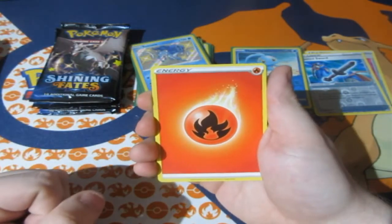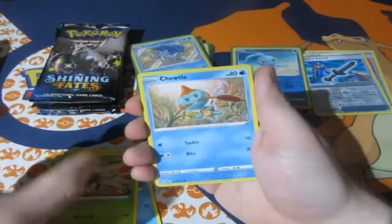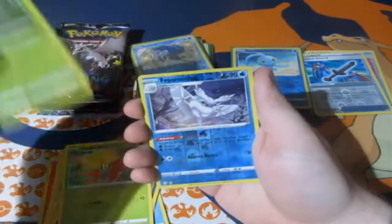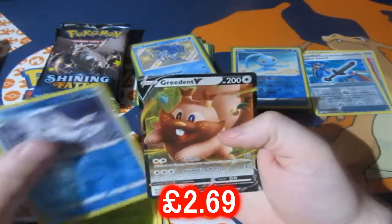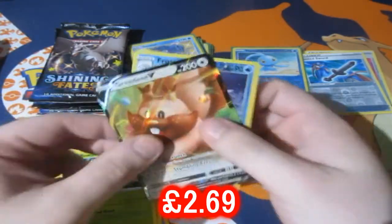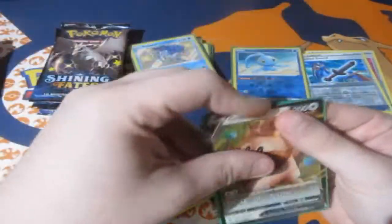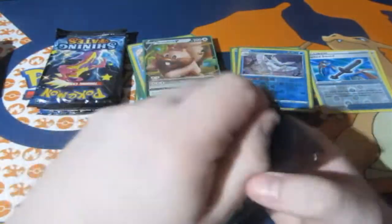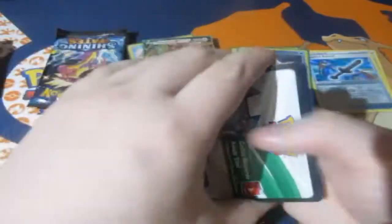Luxio, Floatzel, Dartrix, Tuttle, Morpeko, Koffing, a Rowlet, a Reverse Foil Rare Frostmoth, and a V — Greedant! Very nice — little fat hamster, whatever you want to call him, it's quite cute! Reverse Foil Rare, there we go. Next pack — let's keep this train rolling, this is definitely an OMFG right now, people! A definite OMFG!